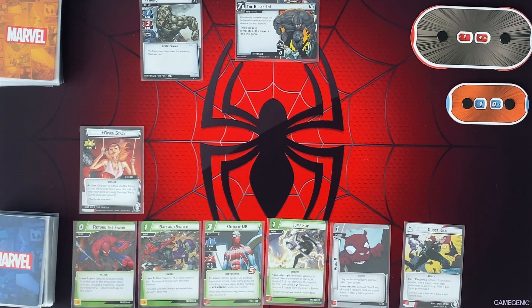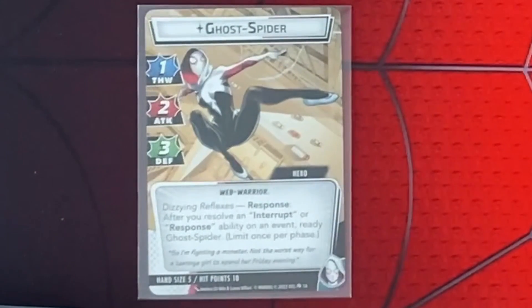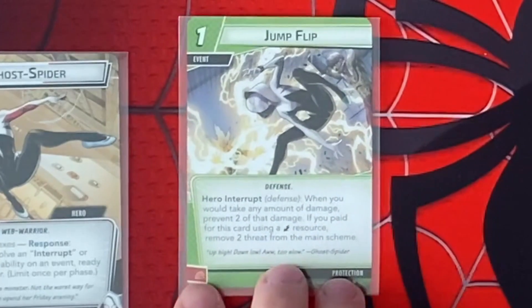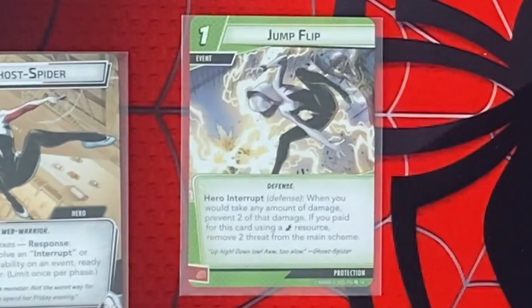Let's see if we can get Spider UK out. I'm going to go ahead and swap to Ghost Spider, since we don't have any alter ego stuff here. Probably going to play Jump Flip. For defense, when you take any amount of damage, prevent 2 of that. If you pay for this using the Lightning Resource, remove 2 threat from the main scheme. So that'll give us a little more wiggle room there.